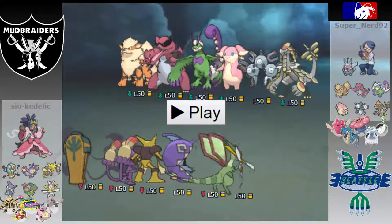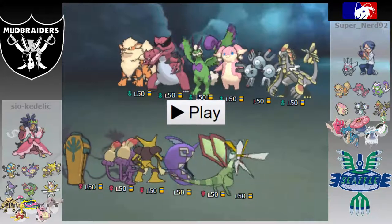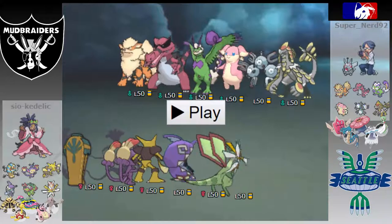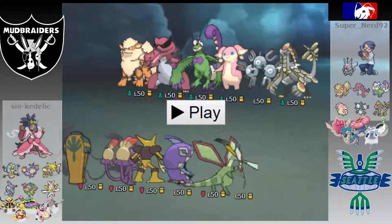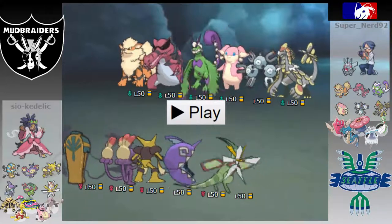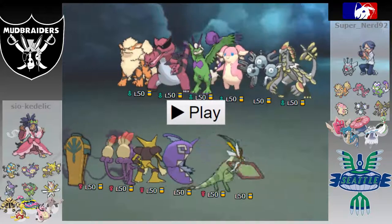Next up is Ambipom with one of the items I'm probably most excited I've ever brought — Protective Pads. Ambipom has Tail Slap, Fake Out, Low Kick, and Acrobatics, with 84 HP, 252 Attack, mixed defenses, and 164 plus speed to outspeed the next fastest thing from Tornadus, I believe.